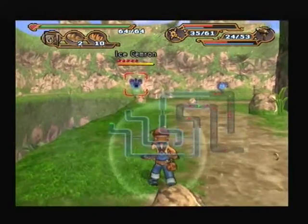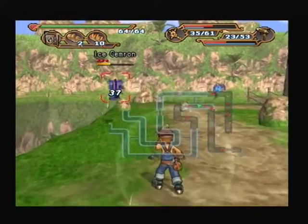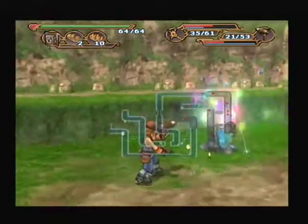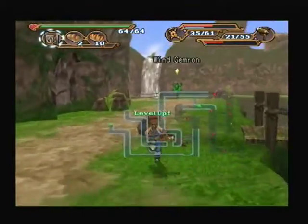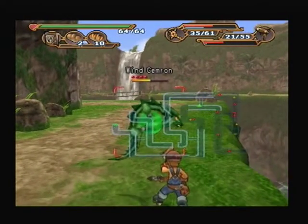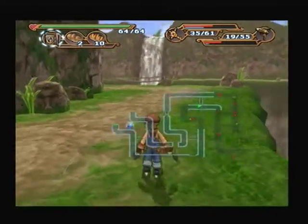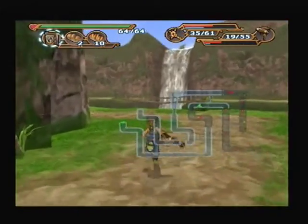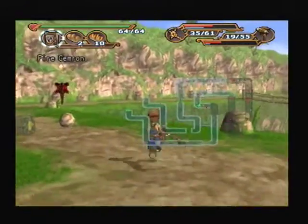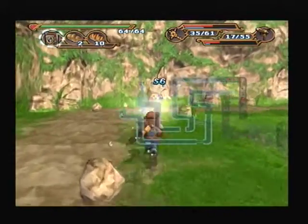This floor is actually a very good time to show you the elemental properties of the weapons, just because each of these guys take extra damage from different properties. You may notice that some of these guys are taking like 50-odd damage while other ones are only taking like 30 damage.